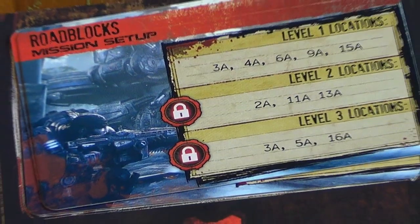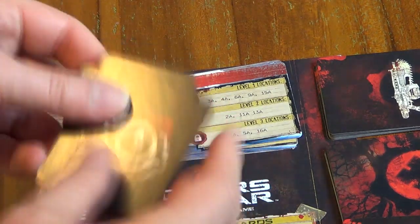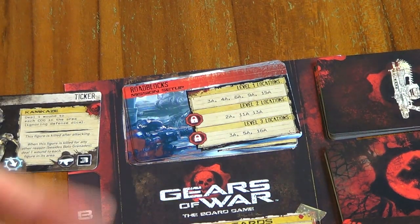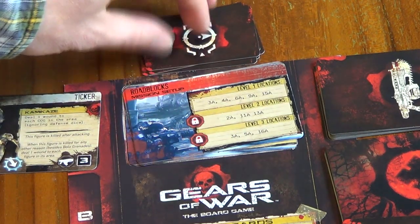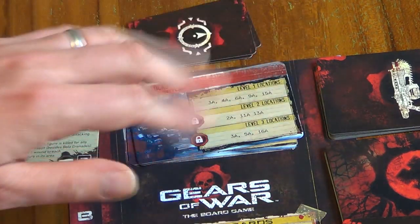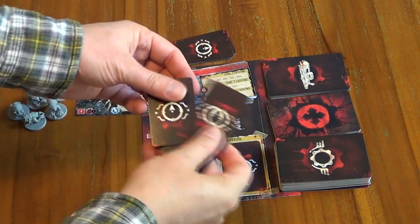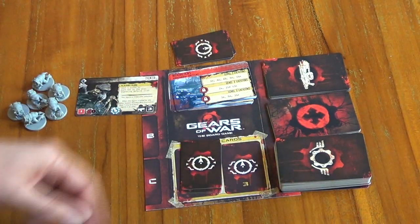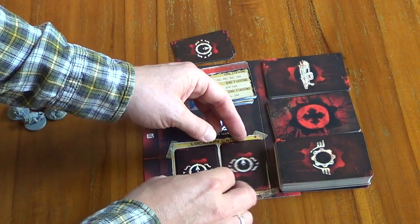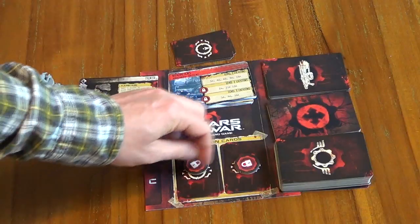The other thing that's a little bit different about Roadblocks compared to other missions: normally at this point you'd give the level one location deck a shuffle and go ahead and set it up. But on Roadblocks we're actually going to place this location deck next to the mission deck, because we're going to explore level one tile by tile — this is an exploration type mission, we won't have the whole level laid out. We do the same for levels two and three, placing them here with locked markers to remind us those levels are currently locked.